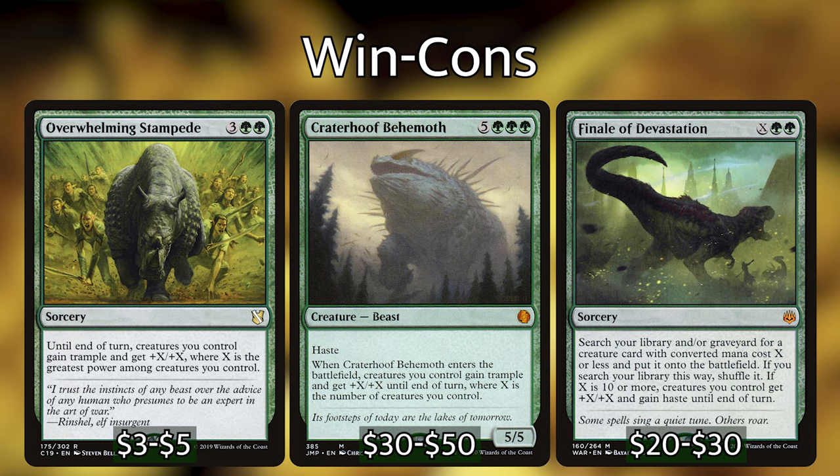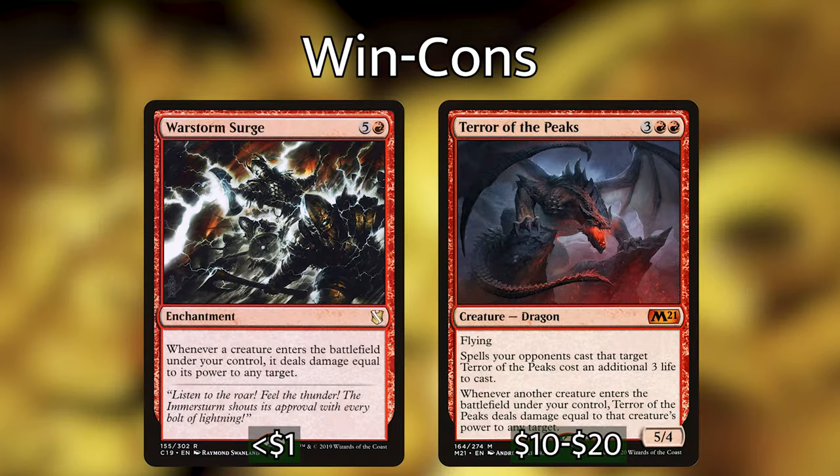The second type is cards like War Storm Surge and Terror of the Peaks. These cards deal damage to your opponents whenever a creature enters the battlefield. Since we have high CMC creatures, more often than not they will have a high power attached to them as well, which means these effects sitting on the battlefield are going to go a long way.